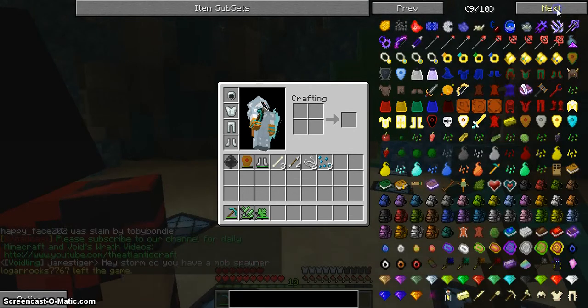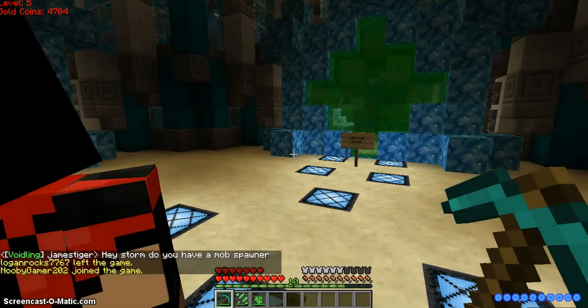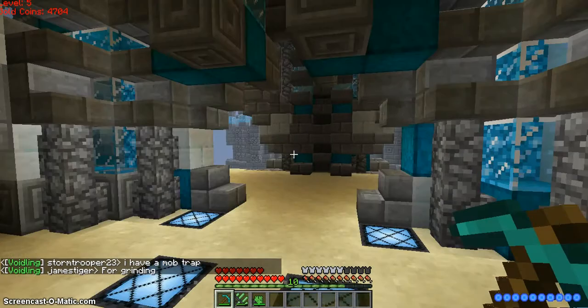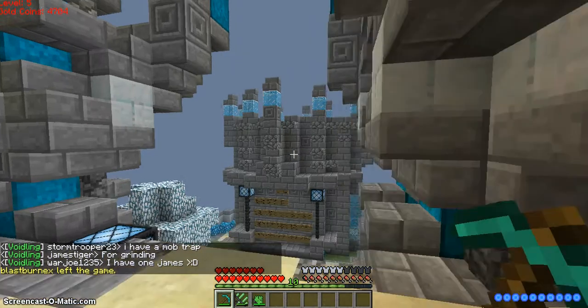Some of the stuff is blocked, like backpacks. I don't know why some items are blocked in there. Because having a big backpack is like carrying around a double chest on you at all times.